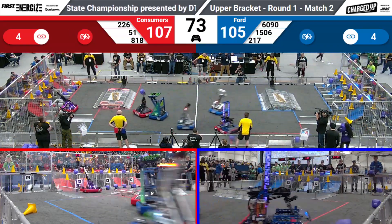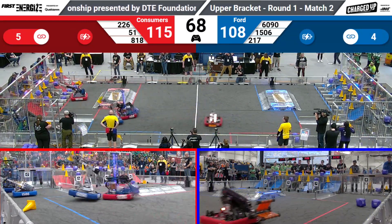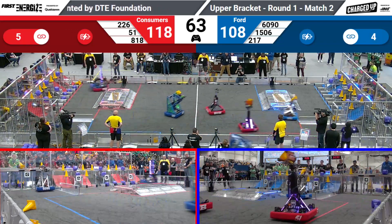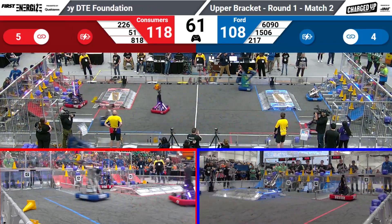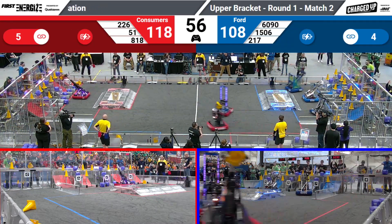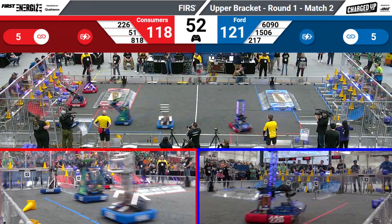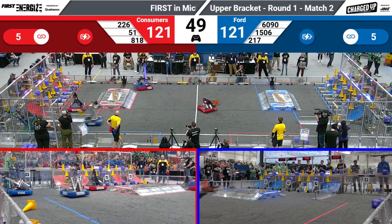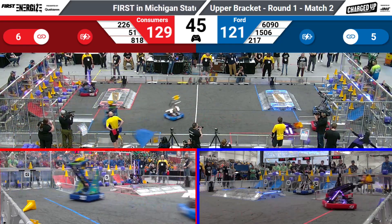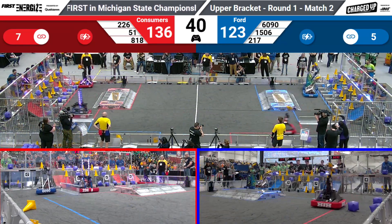Team 217 going back over to the Human Player loading station with all Blue Alliance members, as the Steel Armadillos go back in for another cube score, with a little over a minute remaining in this round one match. 1506 going to a low node for the Blue Alliance, simultaneously with all of their alliance partners completing a cycle and getting another link. Ford and Consumers are both tied, but the Red Alliance did get another link — the Red Alliance has seven links now, and the Blue has five, with 45 seconds remaining.